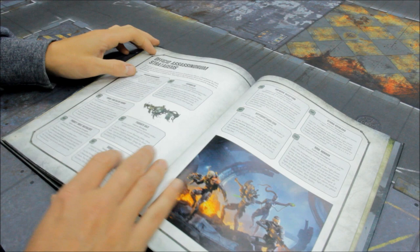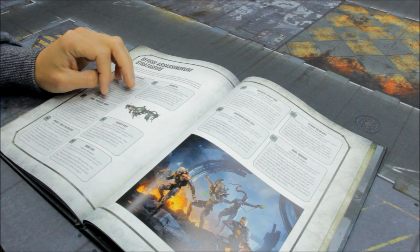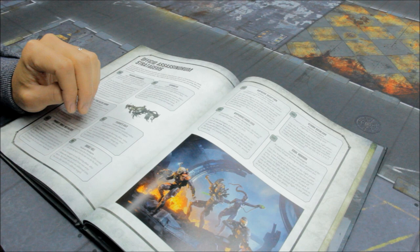Acrobatic — 1 command point: use in the movement phase; the selected Culexus Assassin model can advance and charge this turn. In addition, at the start of the next battle round, subtract 1 from hit rolls for attacks that target the selected model. Pariah's Gaze — 1 command point: use this stratagem in your shooting phase when you select the Culexus Assassin model to shoot with. Until the end of that phase, change the damage characteristic of that model's Animus Speculum to D3 — just as you need it, it's pretty helpful. Double Kill — 1 command point: use this stratagem in your shooting phase. After a Vindicare Assassin model from your army shoots, that model can shoot an additional time this phase — it must target a different target. That is very, very, very useful — really good. One shot per game, one shot per turn, but a chance to fire twice.